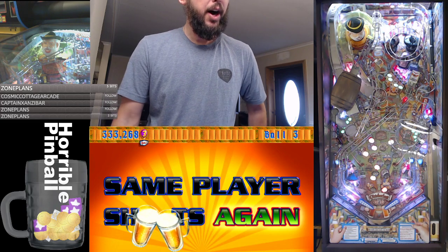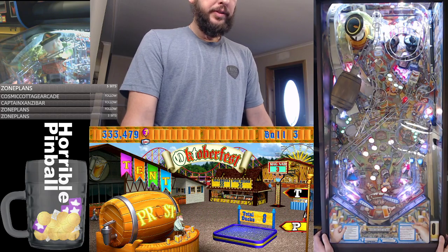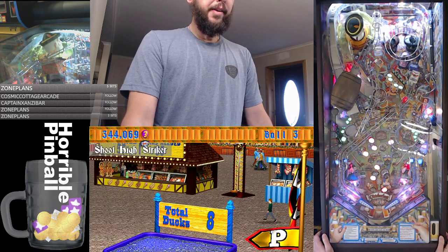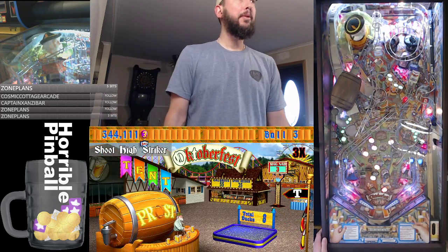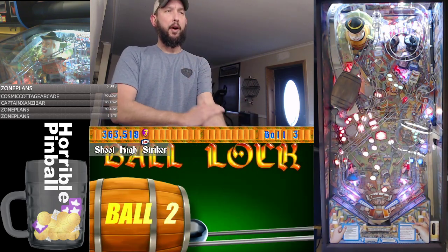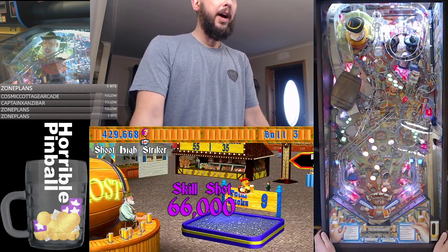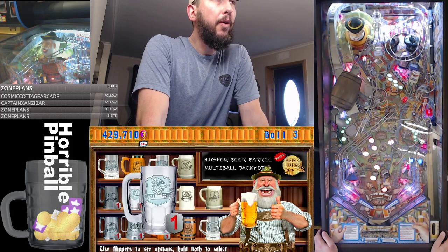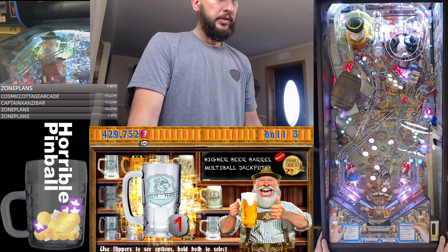Extra ball! How many do we have? One more. So I'm gonna put one on the multiplier - we already have one on it. Frosty Ferret, popular with alien numbers.